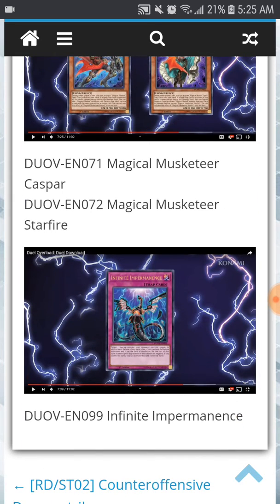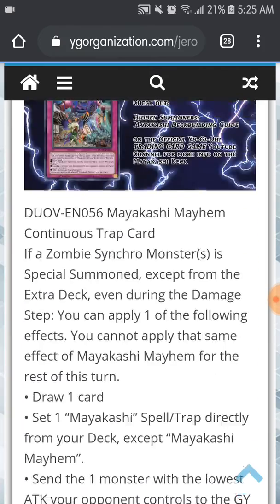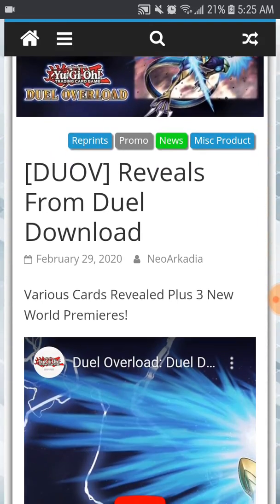We also have Image Judgment, Witchcraft Madame Verre, Witchcraft Creation, Double Evolution Pill, Cyber Emergency, Magical Musketeer Caspar, Magical Musketeer Starfire, and a reprint of Infinite Impermanence. So there are a lot of cards here — a lot of reprints and heavy cards in this set. It won't be a guaranteed box where you get everything; you'll have to pull a lot of these cards. I did see a lot of cards drop in value, which is to be expected with reprints.